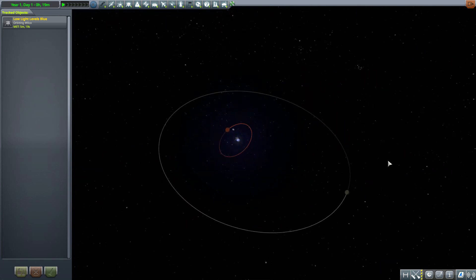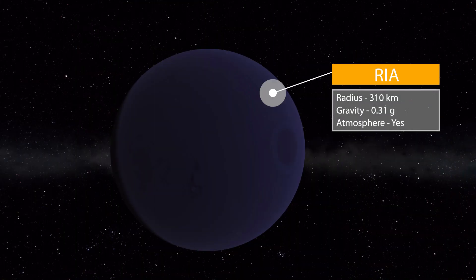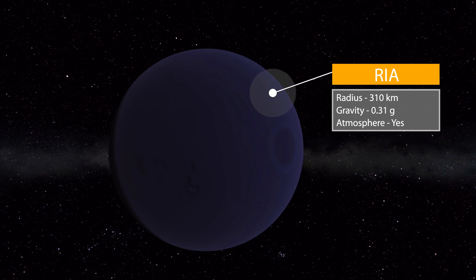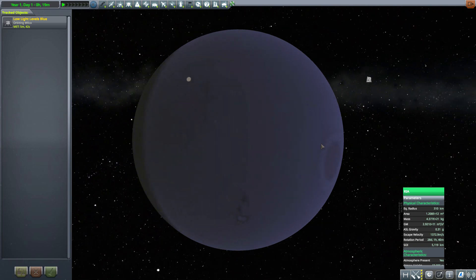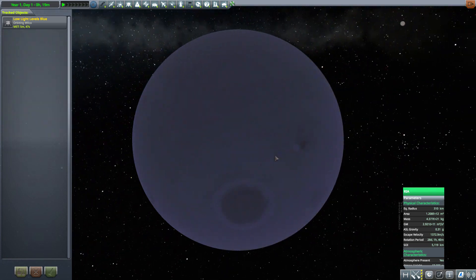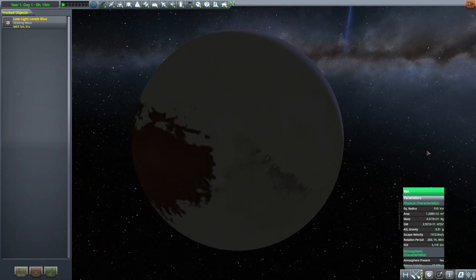Wilco isn't alone though — it has two planets orbiting it. The first is Raya, which is much larger at 310 kilometers, but with a much lower gravity of only 0.31 g's. It does have an atmosphere, and this is one you do want to go and explore because it's a planetary body rather than a neutron star of death.